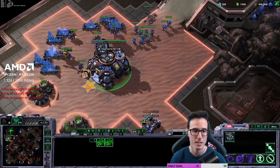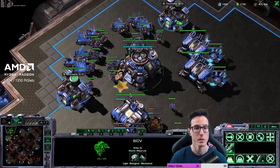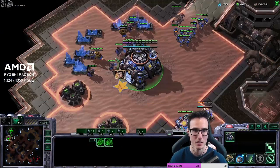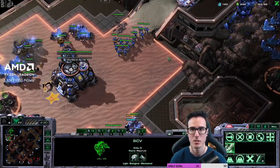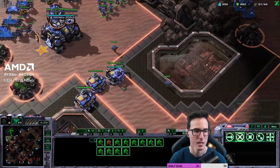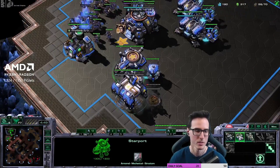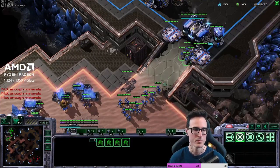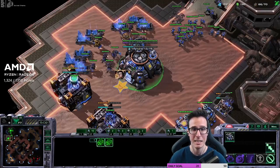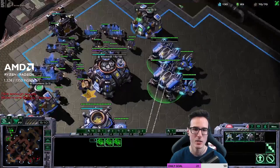Going to drop more mules. One thing you could do if you want to be safe against DTs is save mules from four minutes onwards — don't drop them for a bit so you have scans available. Not doing that — doing the most standard version of the build. Not even splitting marines in the main in case an oracle walks in, which is a bit lazy, but that's the way it goes. Now if we want to scout, we'll send some marines out and dump them off the hotkey.